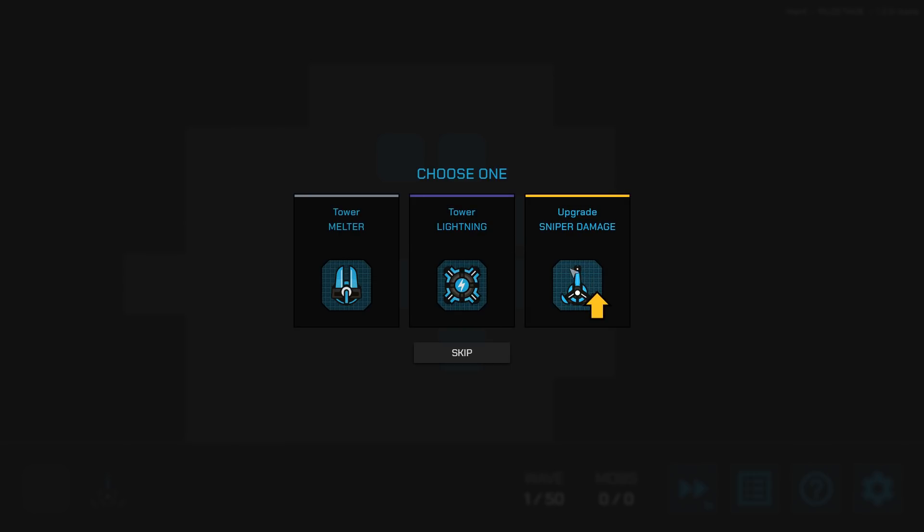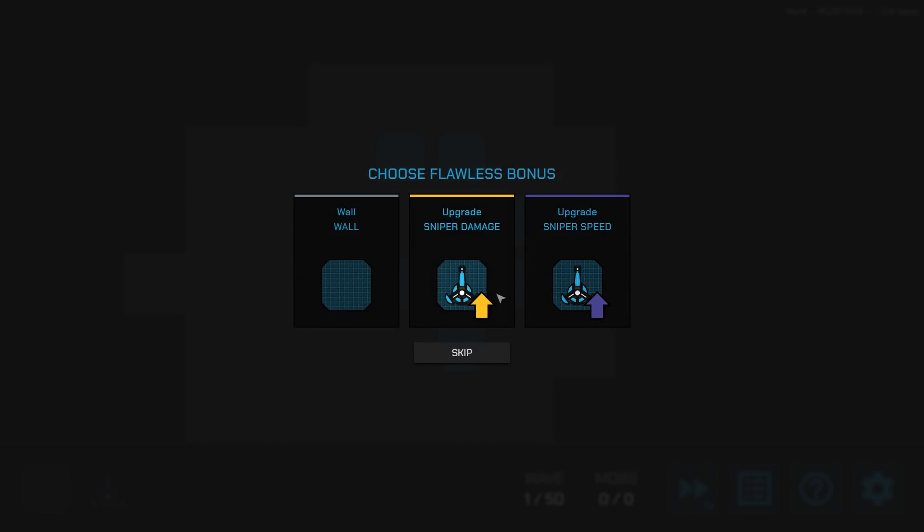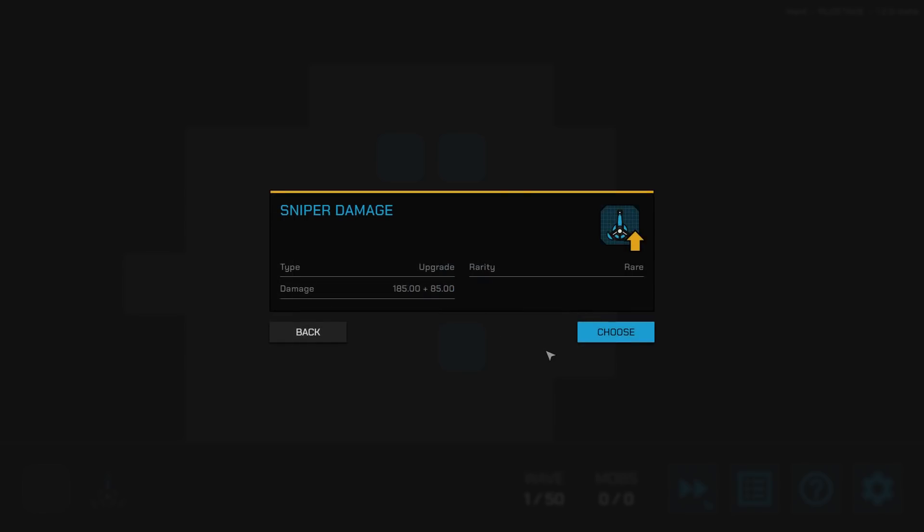We can upgrade our sniper's damage, add a new tower, or add a melter tower. I kind of like the melter, but let's make our sniper better. Since we were flawless, we get a bonus choice too. Upgrading sniper speed sounds nice, but the game says this other one is better — it adds 85 damage. That's a rare card. I'll take it.